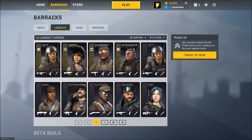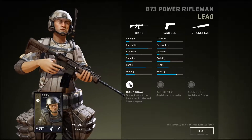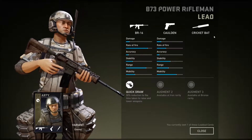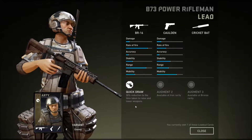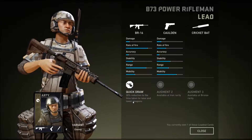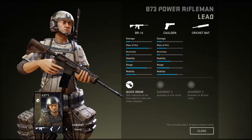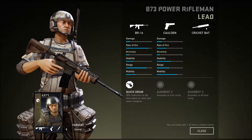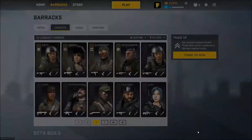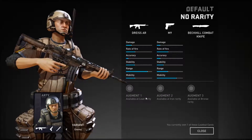Each loadout card has its own loadout with it. For instance, the Arty loadout card has a BR-16, a Caldin, and a Cricketbat — which is weird. Augments are essentially mods you can get for your loadout. Each loadout card has a different set of augments. This is a lead loadout card — cards are categorised by rarity. The rarer they are, the better and more augments you get, as well as better weapons. The default card has different weapons and no augments at all.